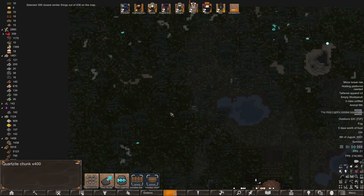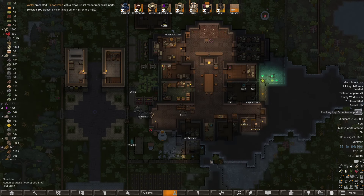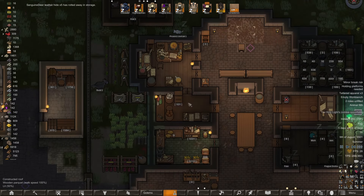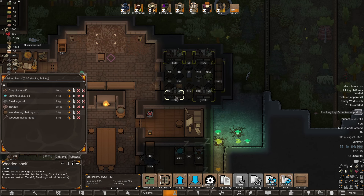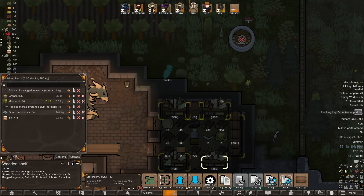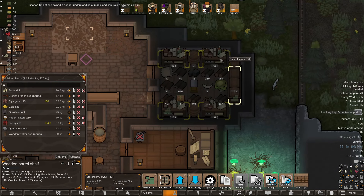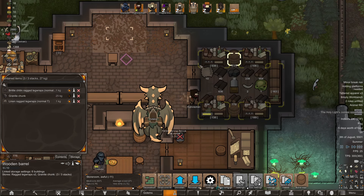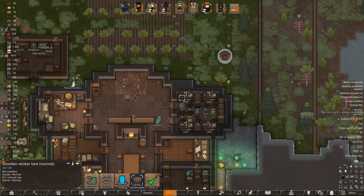Select all the quartzite on the map, cancel the haul order. These pigs — sweet, got some pigs over there. We got some research going on too, just a little bit. We need to get more tanning work done. We should deconstruct this chair — I'm probably not going to use a log chair anytime soon. Same thing with this bed, deconstruct it please — it makes more space for other things. The tent we can keep.